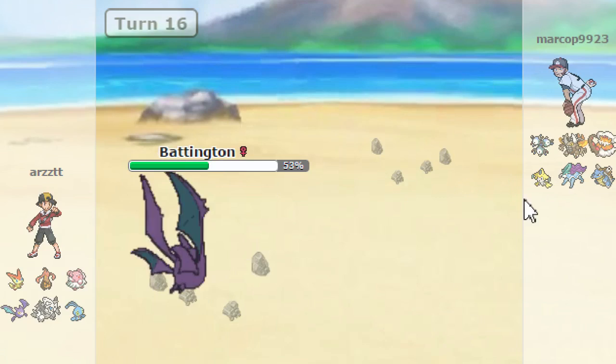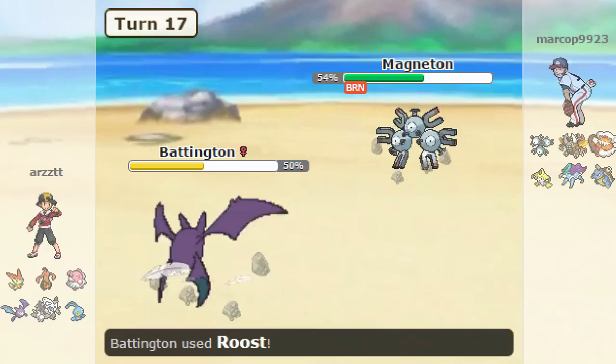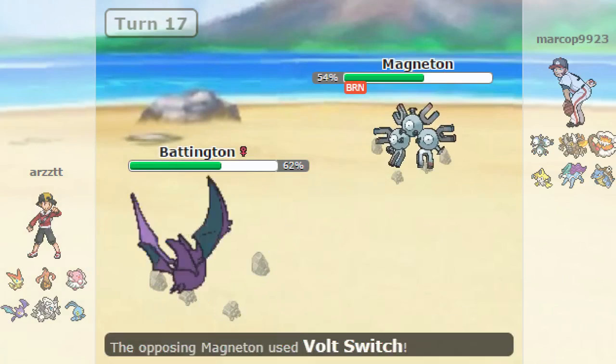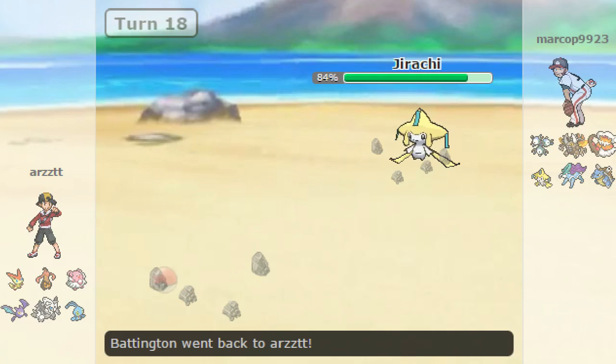He goes out to Magneton and I get some nice chip damage off. I'm gonna stay in and go for Roost because I thought he might go for Volt Switch - and this won't do much anyway, but I get that nice Stealth Rock damage. Now he goes out into Jirachi. I don't know what this thing wants to do - he has Lefties. That's scary. I'm gonna U-turn out. I switch out to Manaphy and he sets up a Sub. U-turn doesn't break the sub, so let me go out into Yoko Littner.